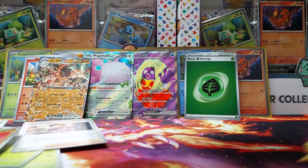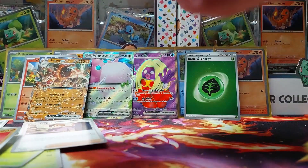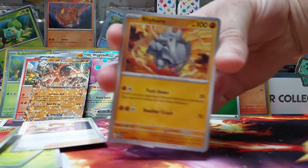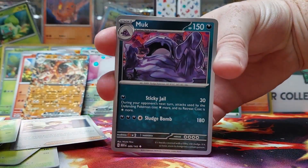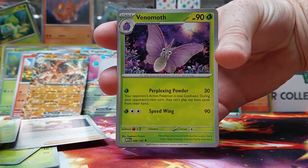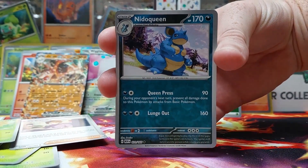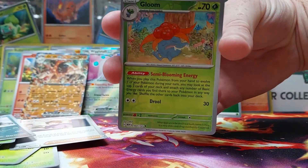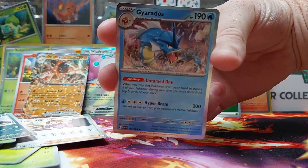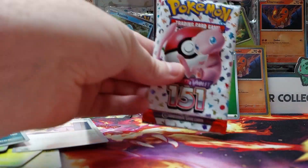Two packs to go. This will be the quickest Pokemon video I've had. Just trying to get through them a bit quicker so they don't drag out. We've got Rhyhorn, Magikarp, Oddish, Mankey, Muck, Daisy's Help, Venomoth. There's our first Reverse Holo. If we're going to have one of those good cards I'm talking about, it'll be in the next slot — which we don't. We've got a Gloom, a Holo Gyarados, and then a Regular Dark Energy.